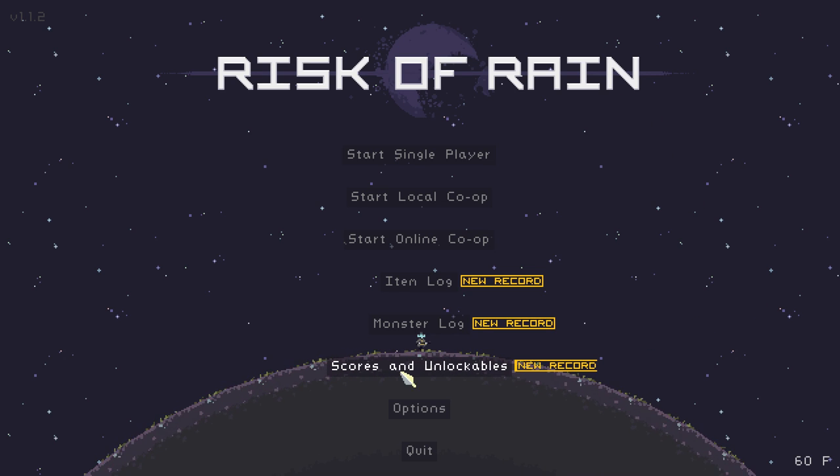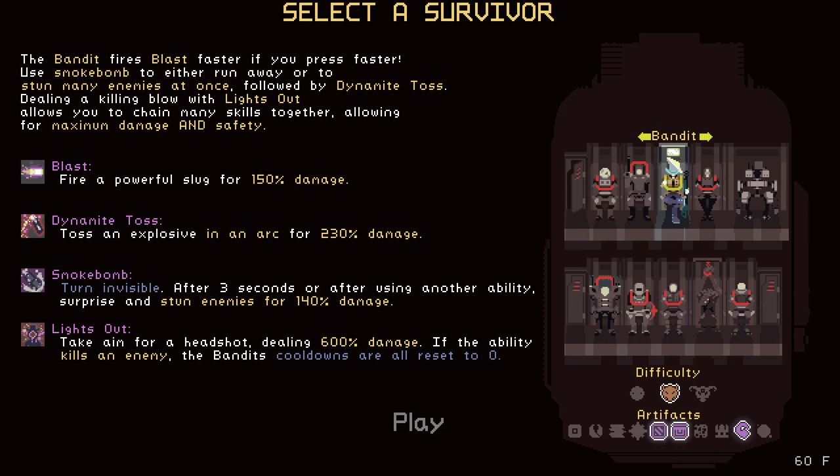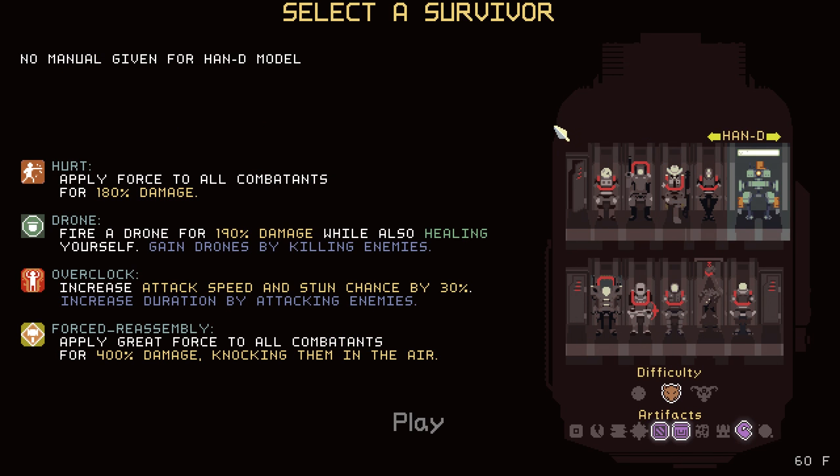Hi everyone, welcome back to Risk of Rain. There I have El Bandito — it's the Bandit — and he's got dynamite, blast, smoke bomb, and he takes aim for a headshot, which makes him a sniper, which is fun. And Pat today is going to be doing Handy, which is this character that looks like he has a hat. He's like a janitor.